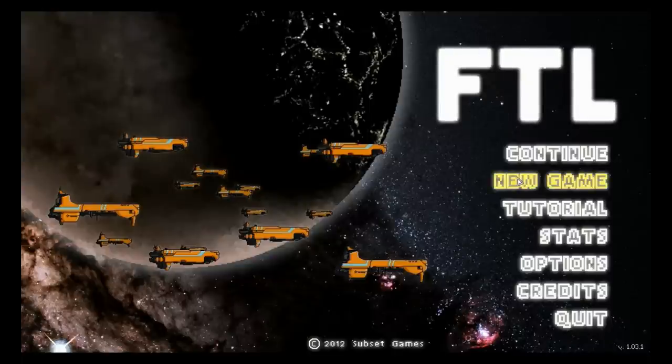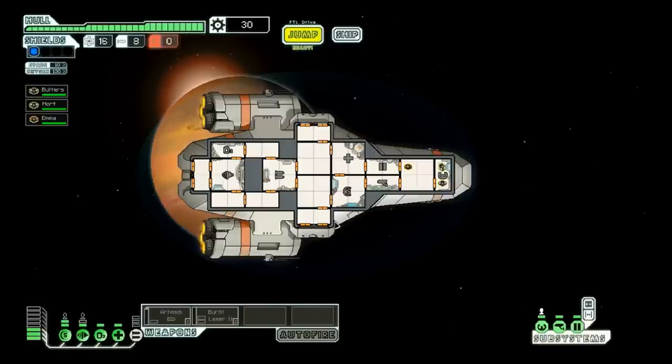Normally you would hit New Game, which would take you to your ship selection screen, but I've already got a game started up, which we are going to jump right into. Here is what the game is going to basically look like for the whole time. Bottom left, you've got your main systems and your reactor, which powers the systems. Left-click the system to put more power into it, and more power means it works better, but you can take power out of it so that other systems can work, like your weapons.